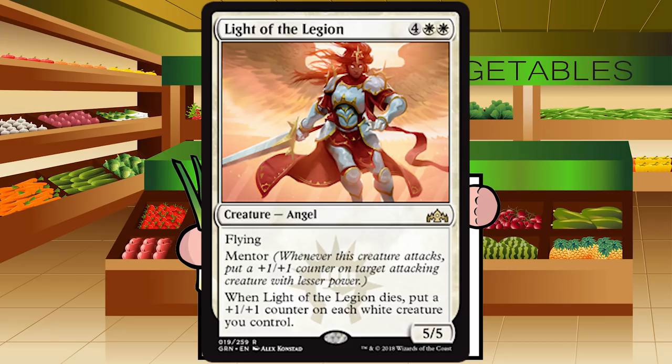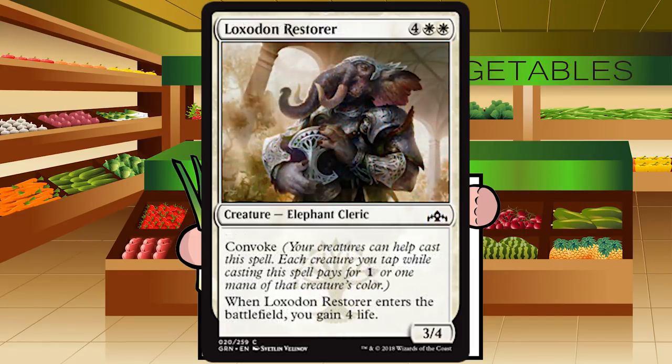Light of the Legion is four white white for a creature, Angel at rare. She's a 5/5 with flying, she's got mentor, and when she dies, put a +1/+1 counter on each white creature you control. At six mana she'll play better in Selesnya decks than in Boros, but it's a 5/5 flyer that buffs your team when attacking alongside her and pumps hopefully a good chunk of your team when she dies. Grade: Easy A — snap first pick in most packs.